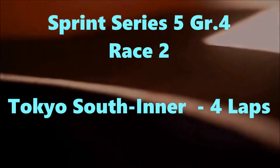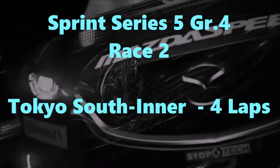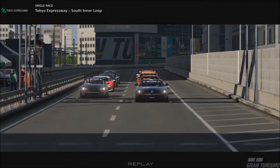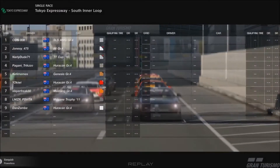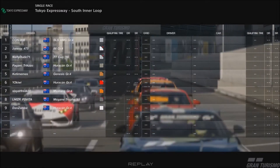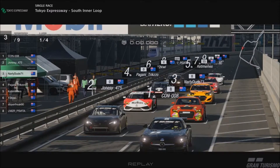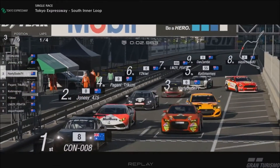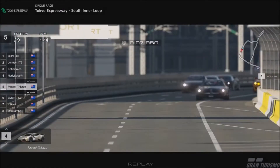We go to Tokyo — so we stay in Japan. It's the south inner loop of the expressway. Four laps, and again, reverse grid. After race one we have Con, Jonesy, Nali, Pagani, Ketamines, Kiwi, Slayer, Mick, and Zambi at the back. Waiting for lights here in Tokyo and we're off. Slayer with a false start lets Zambi through straight away, gets left for dead off the grid.